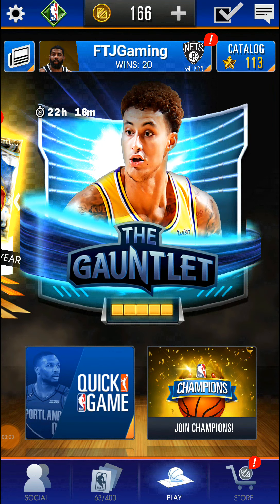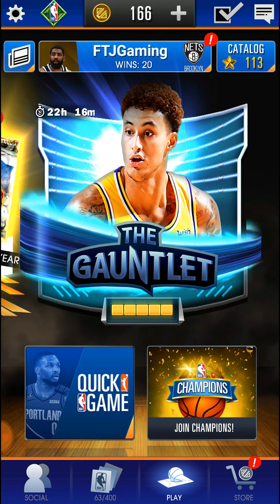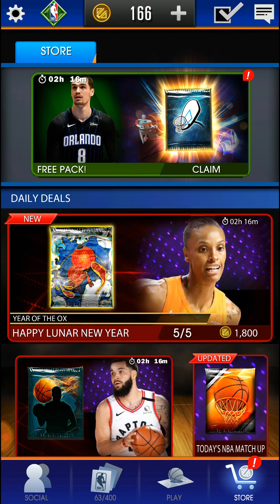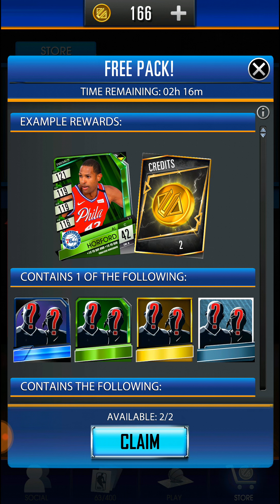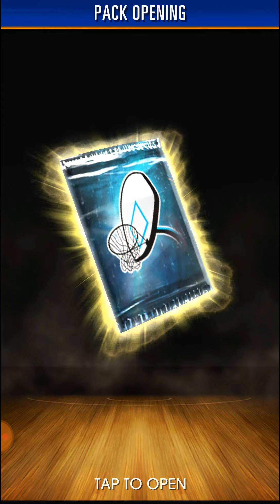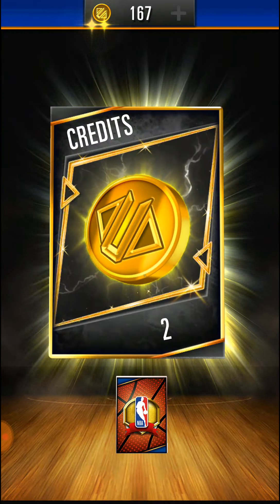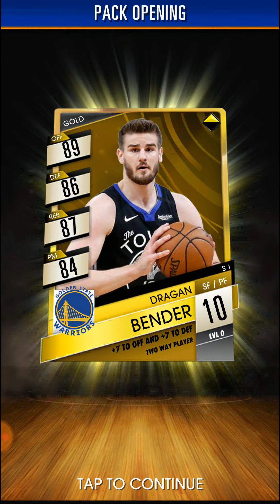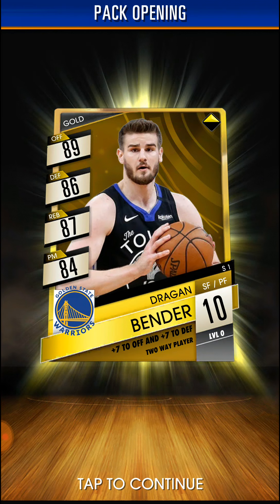Hey guys, back with another Super Card video. I have a couple free things to open. First things first, if you go to the store — every couple hours you're due for free packs. You get coins and credits, and with the credits you can buy packs. Depending on your account tier — I'm at Emerald — you have a slight chance of getting that Dragon Bender gold card. I have two credits.